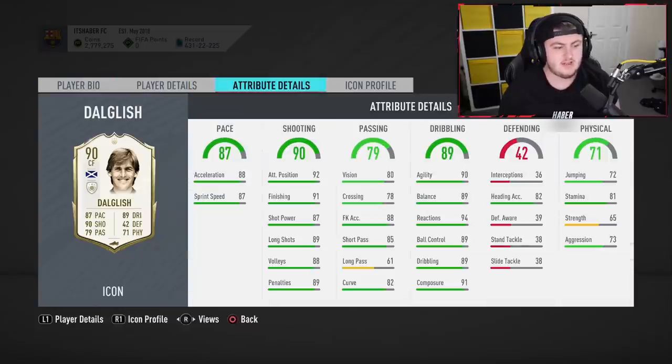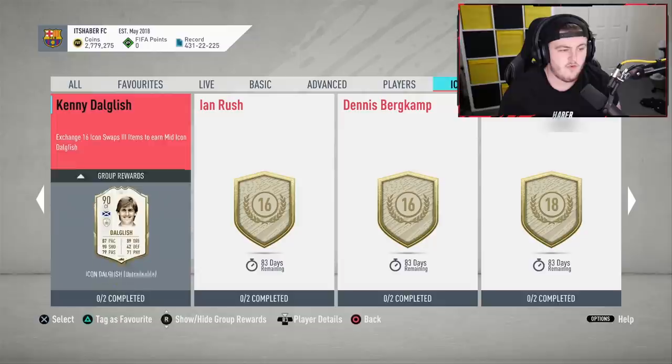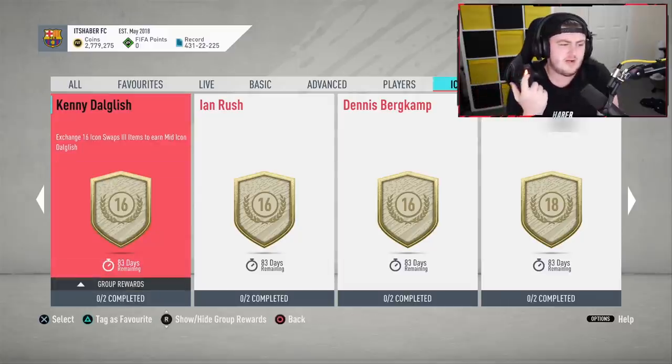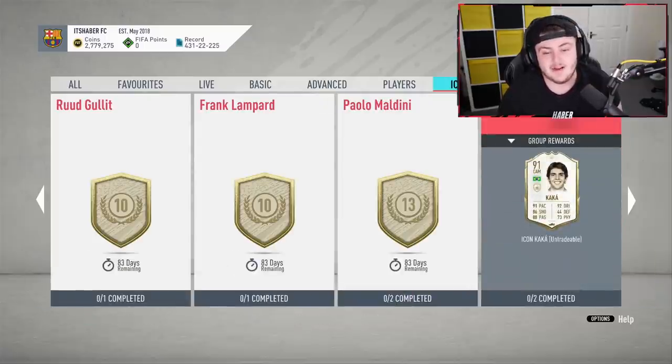I used Dalgleish for about four or five weekends straight and in around 150 games he got me about 160 goals and 80-something assists. He's fantastic as a striker, great as a CAM or center forward, can play out wide or central — very very good card. I highly recommend him at 16 tokens, very well priced. I was hoping they'd give us the prime version, but at 16 tokens the mid version isn't badly priced.